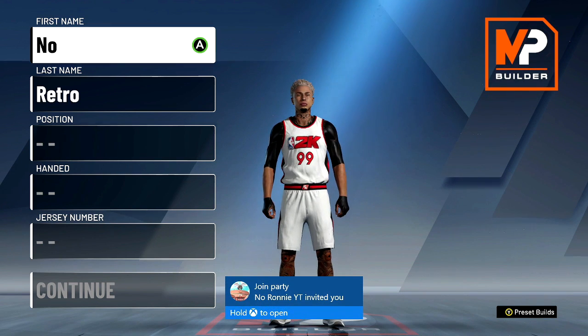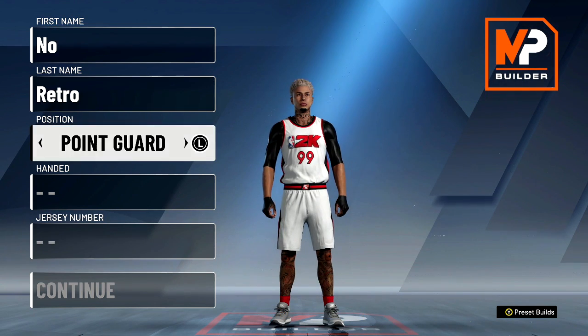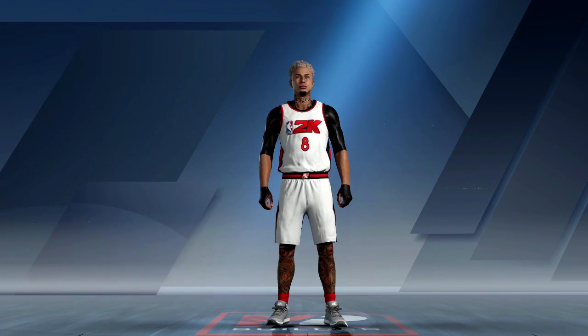I was just chilling in my career builder wondering what builds I could make, so I started playing around. I went to the power forward position because you can get some crazy names out of the power forward position. This one is going to be the slashing forward, which looks like a really dope build.